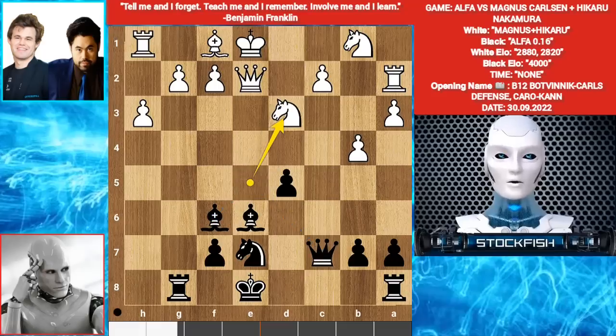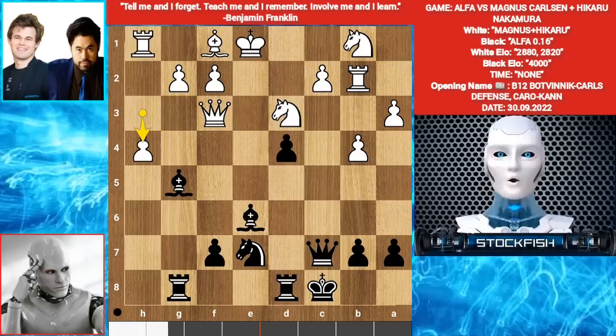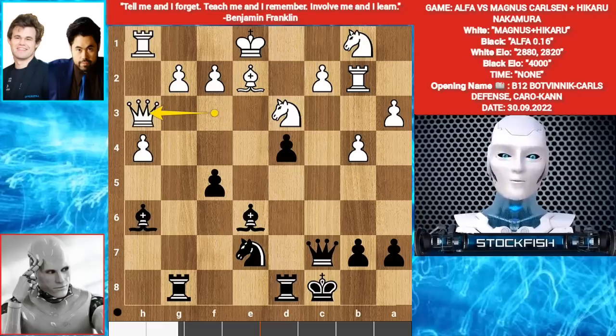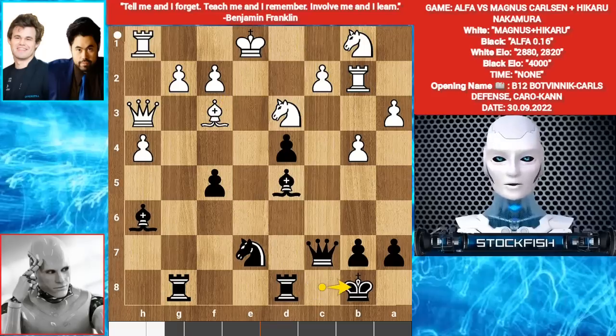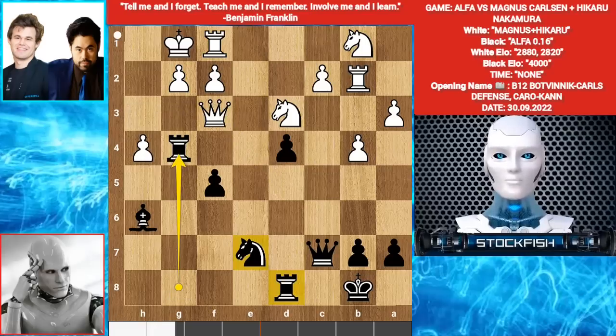So Knight D3. D4. Rook B2. Long Castle. Queen F3. Bishop G5. H4. Bishop H6. Bishop E2. F5. Queen H3. Bishop D5. Bishop F3. King B8. Castle. Bishop takes F3. Queen takes F3. Rook G4 — he wants Knight G6 to target the Pawn and creating a Rook battery to target the G pawn.